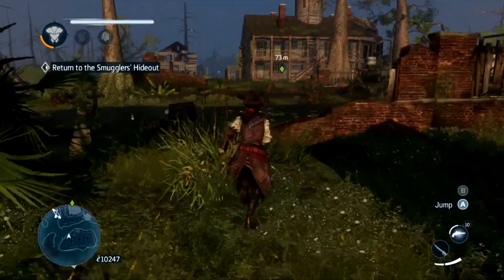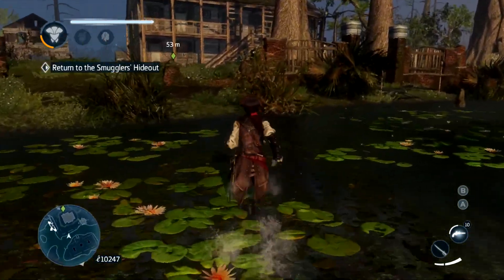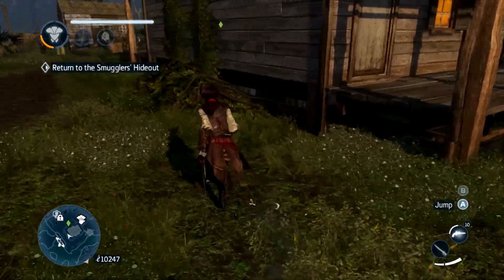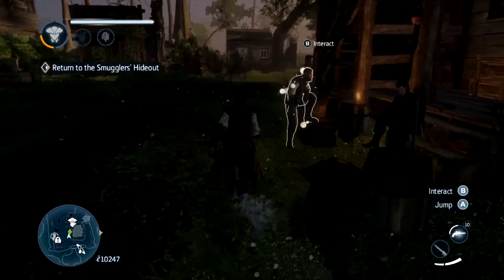That was the second camp full sync on this walkthrough of Assassin's Creed Liberation HD. Make sure you check out the other videos on Click to Unlock, subscribe, follow on Twitter, and all that jazz. Thanks for watching — see you next time.